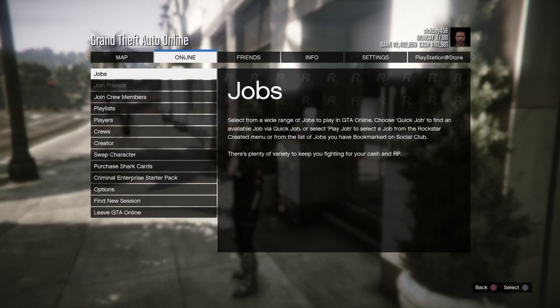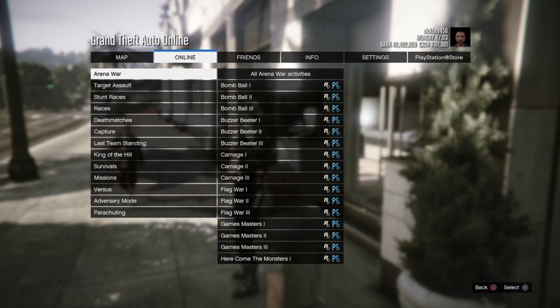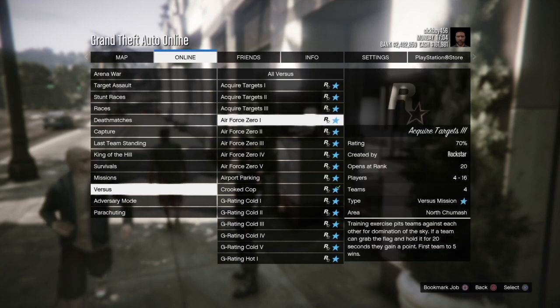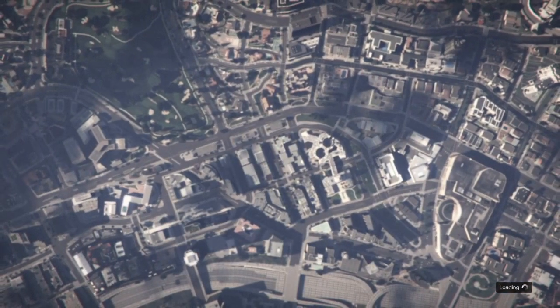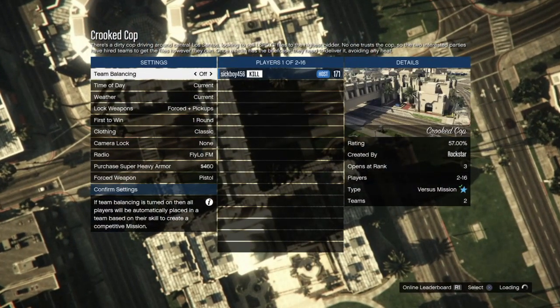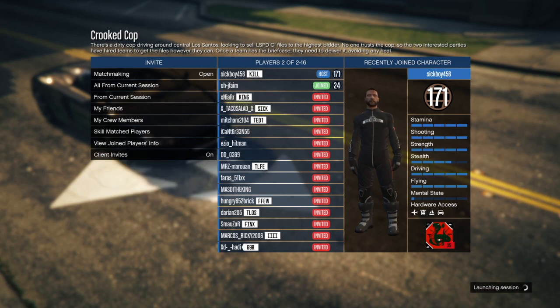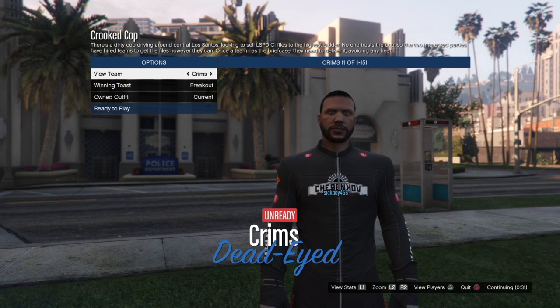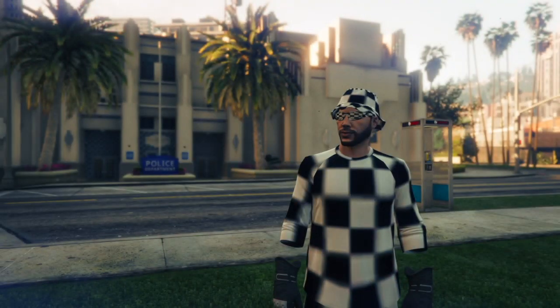After that, you're going to want to go to Jobs, Play Jobs, Rockstar Created, Versus, and then go down to Crooked Cop. Start up the job. Pay attention for this part — once you get into the game menu, you're going to want to go to clothing and make sure it is set on player owned. No other setting matters after that, so you can just start the game. From here, go to the checkered outfit and make sure you equip it so you load in with the outfit on.